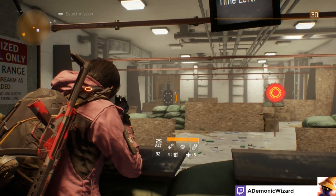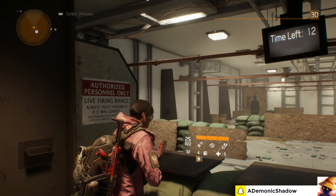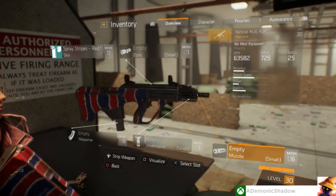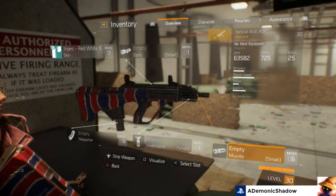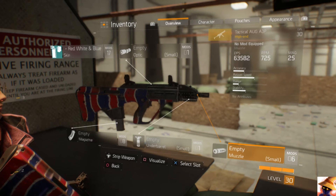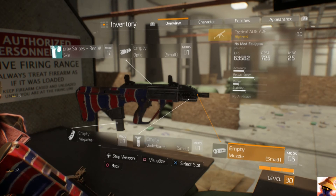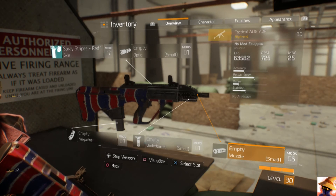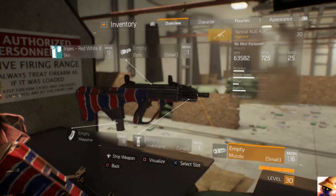When modding this weapon, for submachine guns I'd definitely go for crit damage, magazine size, and crit-related mods. You have a 24% crit chance, so roughly six or seven bullets per magazine will be crits. If you increase that crit chance further with mods, you'll dish out a lot of damage very quickly — that's the submachine gun passive bonus on top of whatever mods you put on it. Definitely one of the best gun classes in the game.